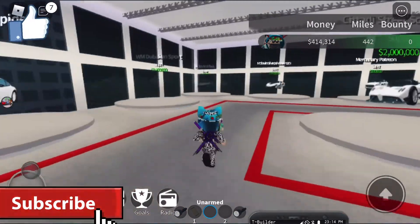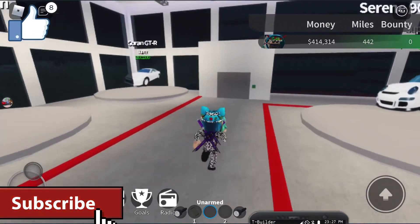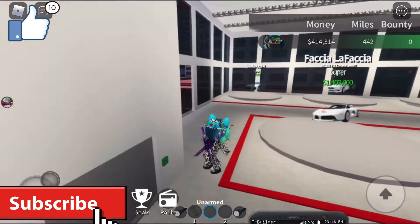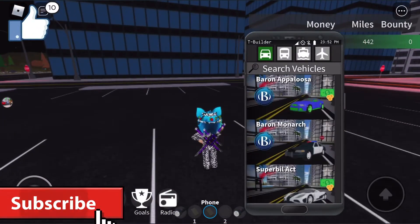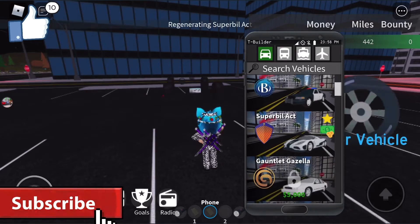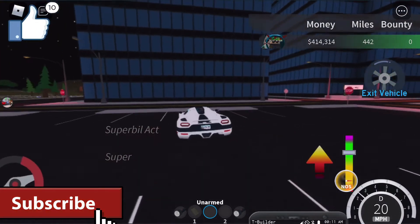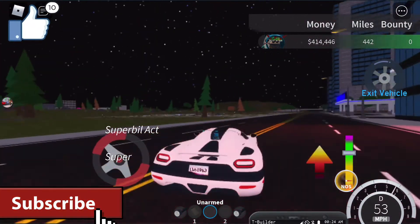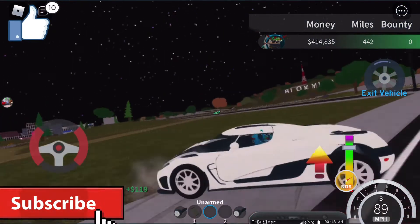Let's go down and spawn the car. We have to go to the elevator — that just wastes a second. Let's spawn her, favorite it first, then spawn it. Let's enter it and — oh, we crashed our brand new car that we just bought! But yeah, it's pretty fast.